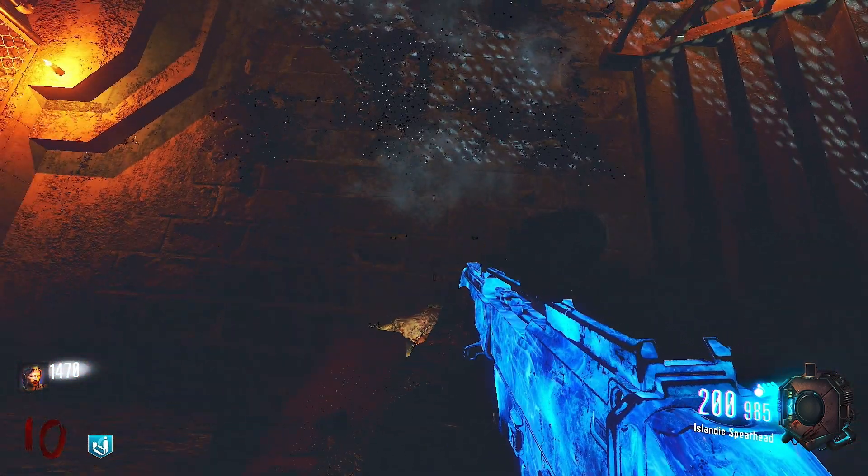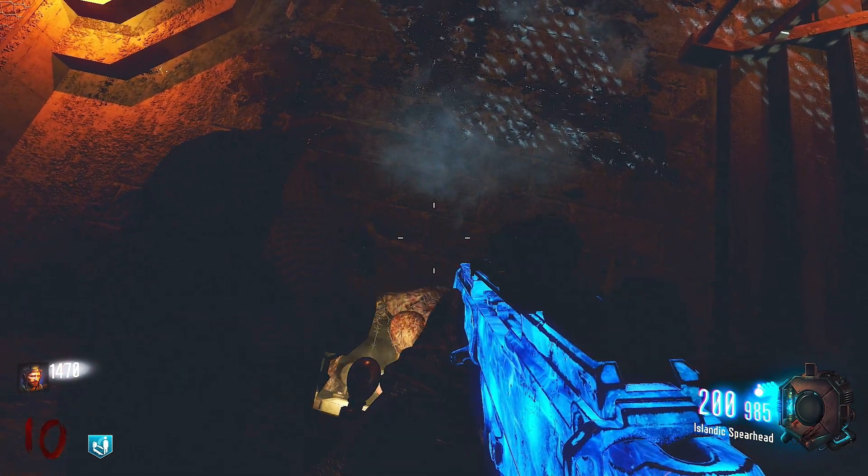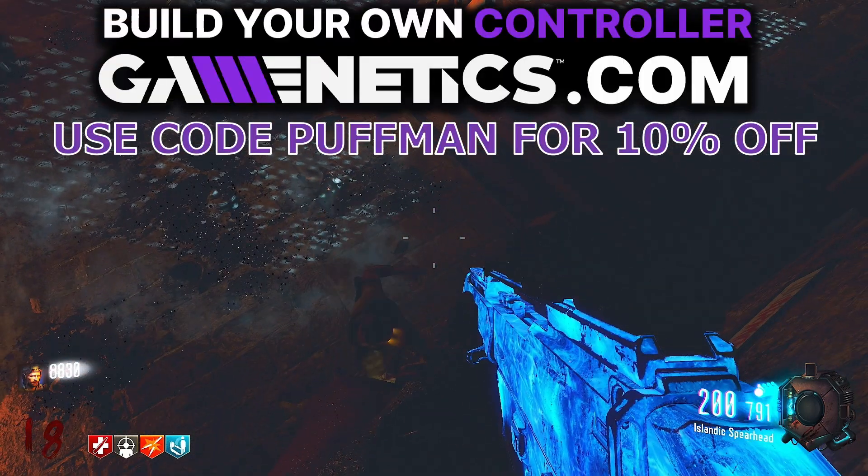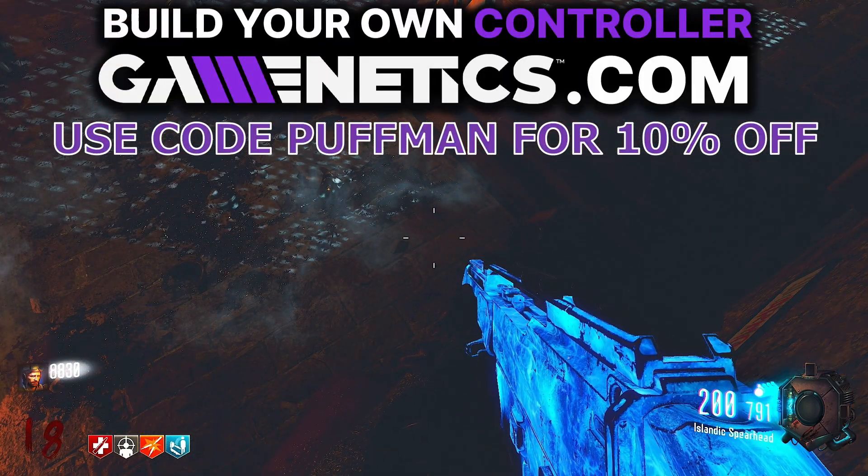Once we're up here, all the zombies are going to pile up below us, just like so. Totally amazing glitch here. And that's pretty much going to be it, you guys, for one of the first ever glitches here in the Iron Dragon.